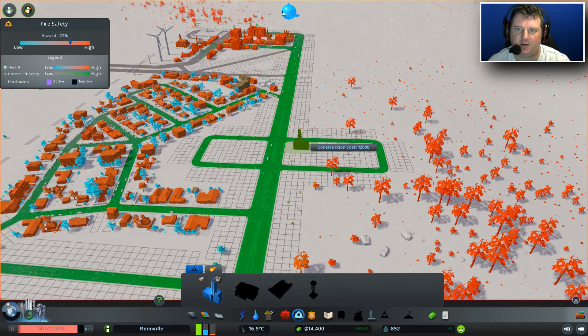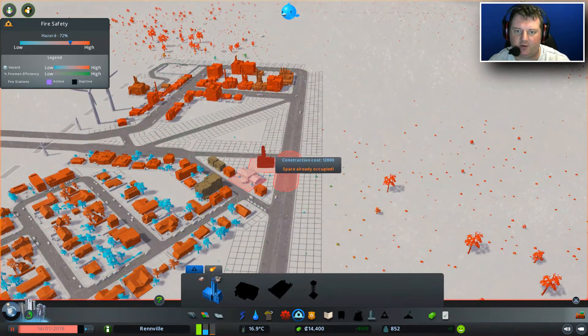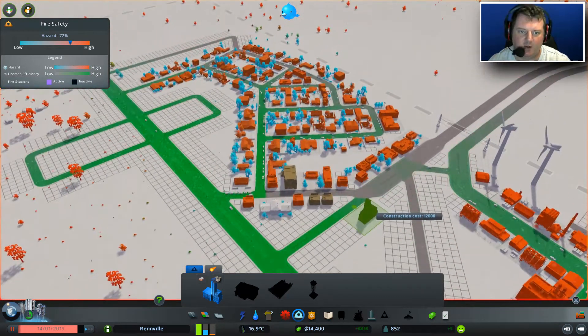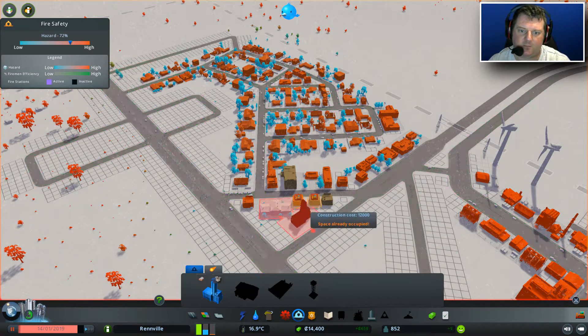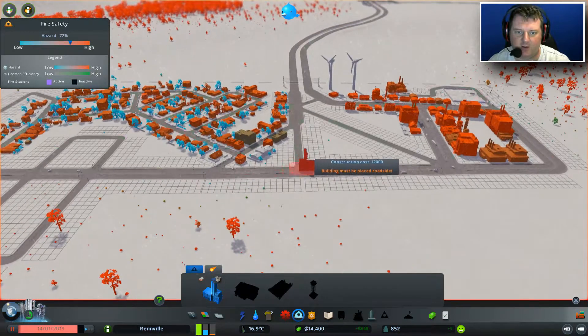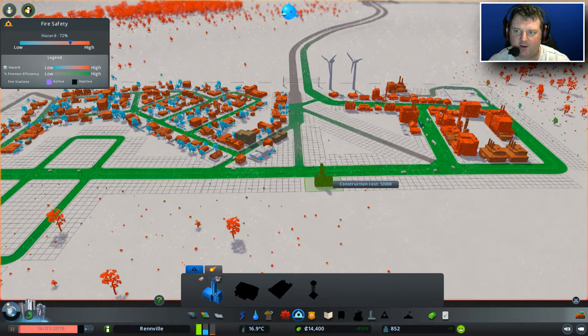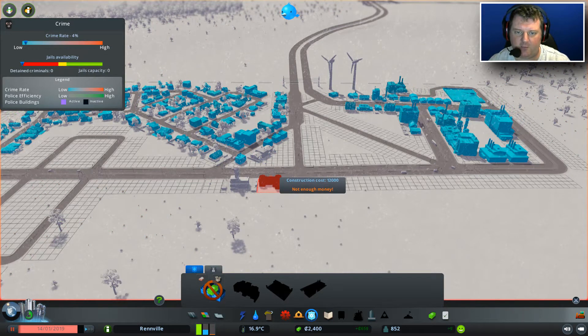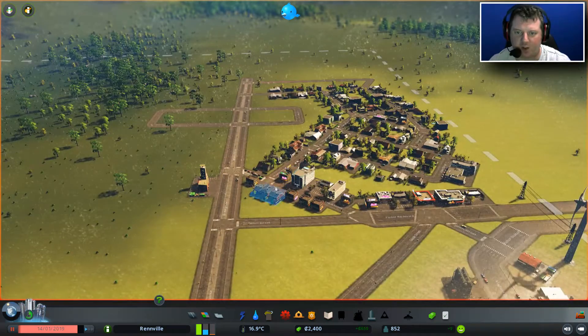Does this give me coverage in the industrial area? Not so much. So I might need to change my plans ever so slightly in order to make this have the maximum amount of coverage. That's a pretty good spot. I definitely want to be able to get here in time. We're going to change our plan and pop it here, I think — maybe this side. And then a police department right next to it. Not enough money for the police department. But we've got a fire department and a medical centre.